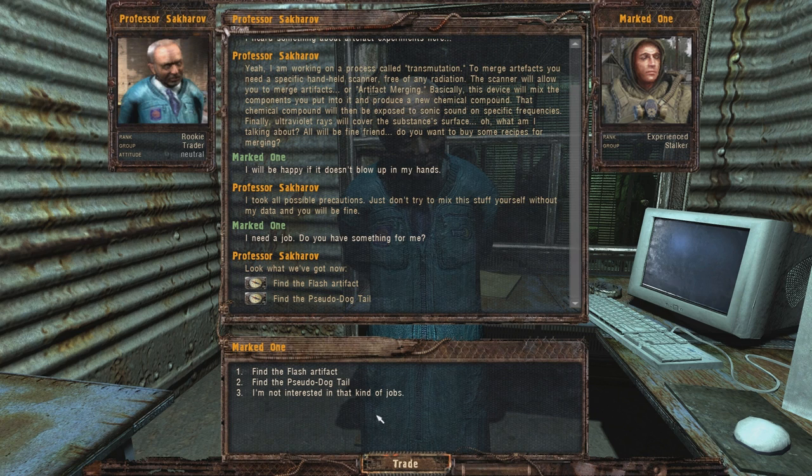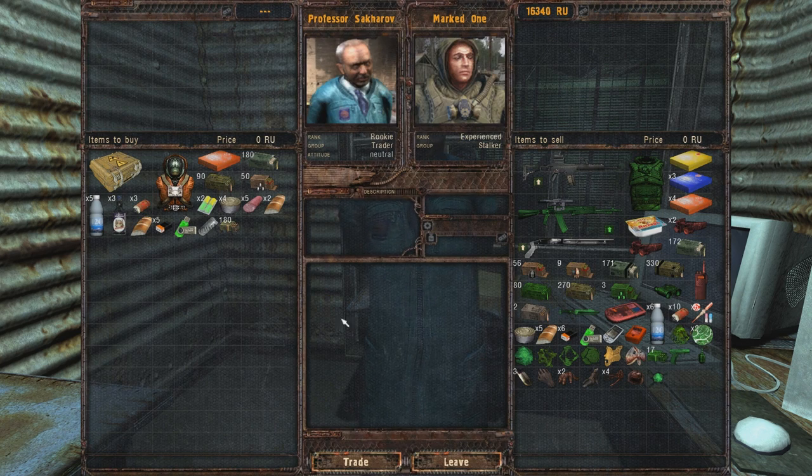I need a job. Do you have something for me? Find the flash artifact, find a pseudodog tail. I don't have any of those. A device - latest achievement in scientific experiments. Allows you to combine artifacts. That sounds really cool.